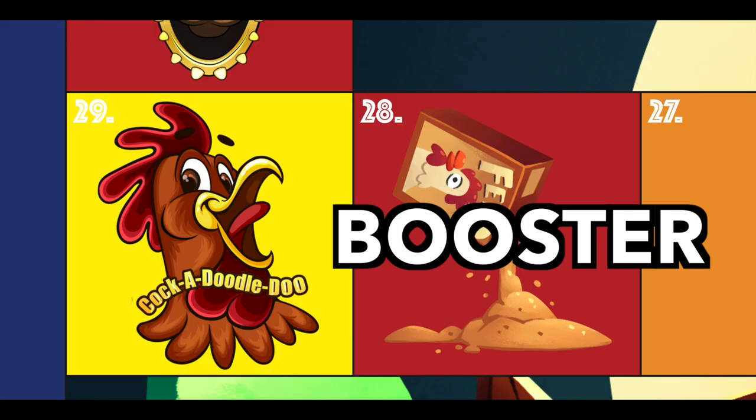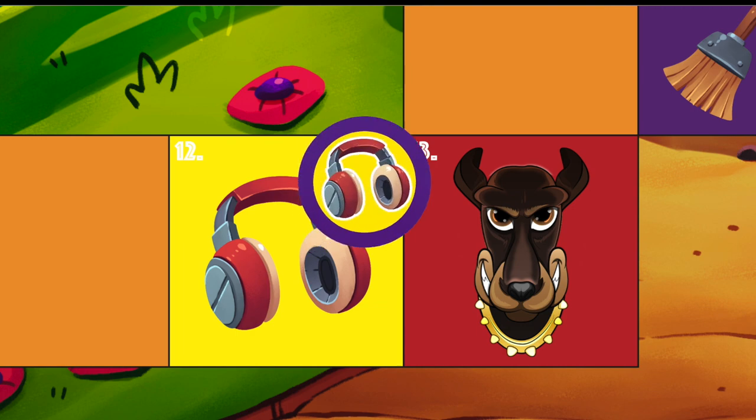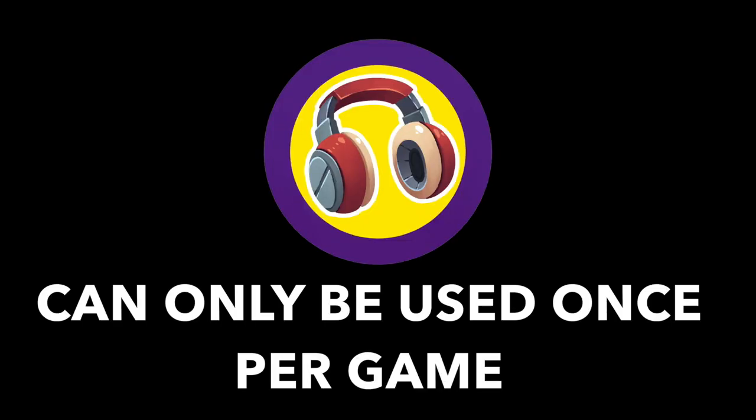The chickens also have a friend's help along the way. Booster the Rooster will give you an extra boost if you land on him. He will call out a loud shriek which will result in the farmer missing a turn, unless the farmer happens to pick up earmuffs during play, which cancels out the noise. The earmuffs can only be used once.